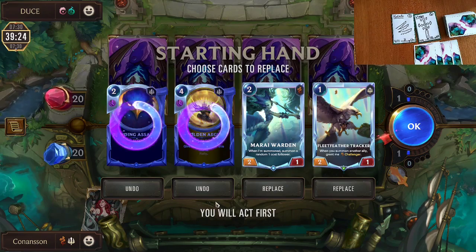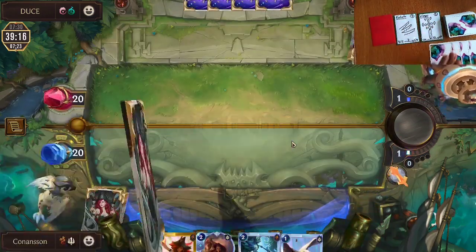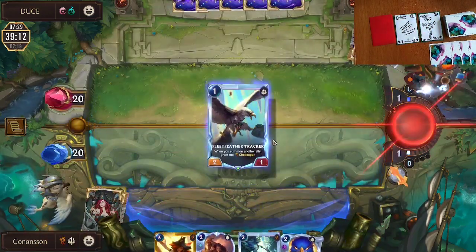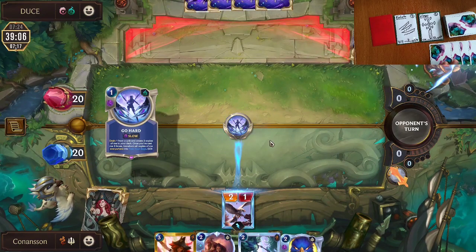I definitely wanted to keep my Fleet Feather Tracker. I was thinking about Blinding Assault versus Marei Warden. I chose Marei Warden over Blinding Assault because the usual list runs a bunch of Vile Feasts and I didn't just want to have my 2-drop Vile Feasted. Golden Aegis is just a little bit too early — you don't want to keep a rally effect if you don't have a full curve. A rally effect is your late game, so you don't want it in your opening hand as the Scout deck. We were then blessed to find our Miss Fortune on the draw.